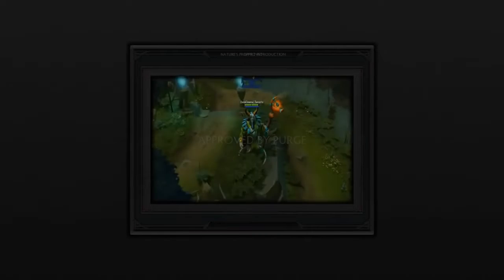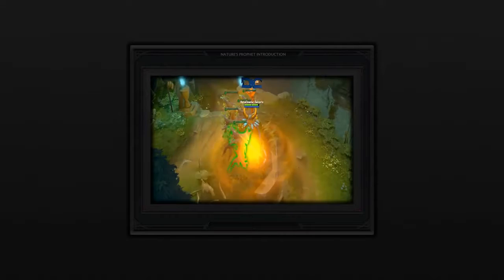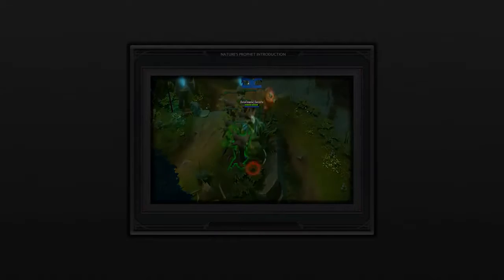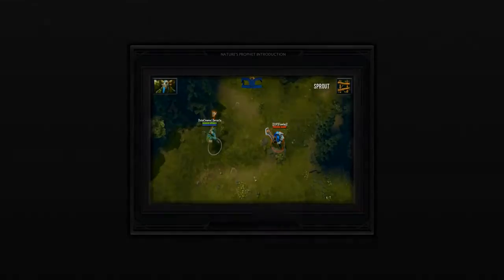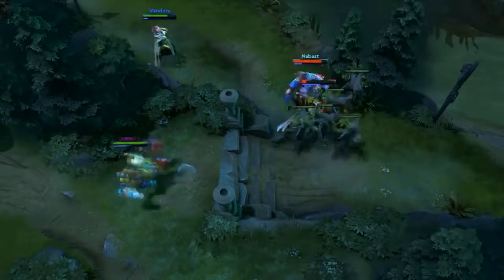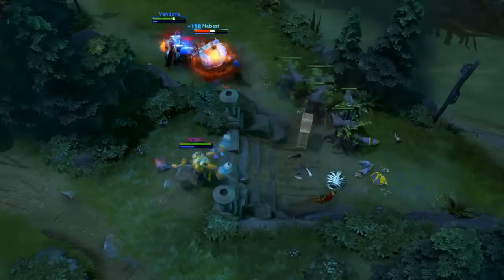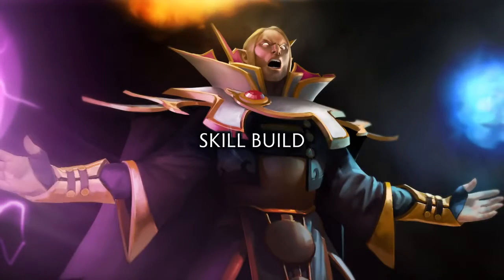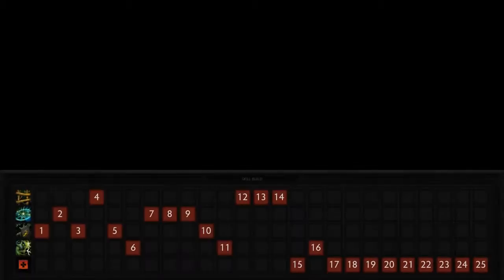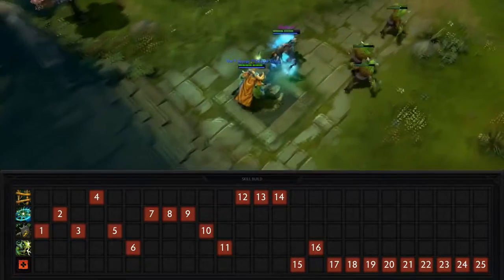My name is Purge and I approve the content in this video. Hey guys, this is SonsFan and welcome to the official Dota Cinema guide to Nature's Prophet. If you aren't familiar with this hero, you may want to watch the introduction we did for him at the corresponding link. Nature's Prophet is an intelligence hero who can be built as both a carry and support. He can also gank and push with the best of them, thanks to his global presence. Whether you're jungling or playing solo, Nature's Prophet is pretty flexible overall.